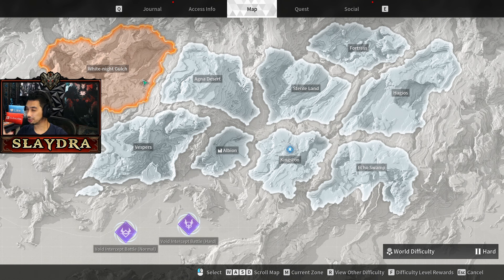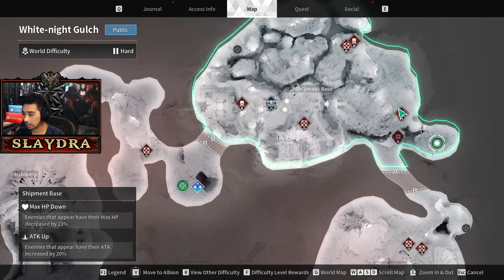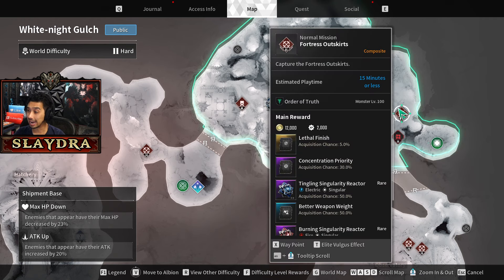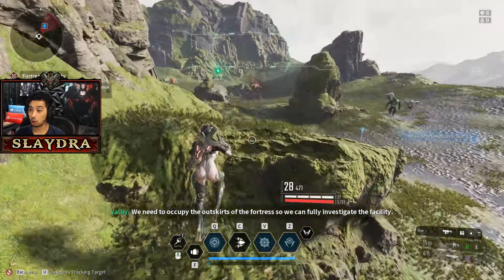This is one of the best combination routes — as far as I'm aware, this is the best for items, Kuiper, as well as pretty decent XP. I'm gonna warn you it's not gonna be super easy to access because you will need to be a little bit tanky. You'll have to have some good mods, but you'll also have access to White Knight Gulch. Basically, White Knight Gulch Shipment Base — you can TP over here and then just walk over to the Fortress Outskirts. There's probably a lot of people already farming this, but this is by a long shot the best.